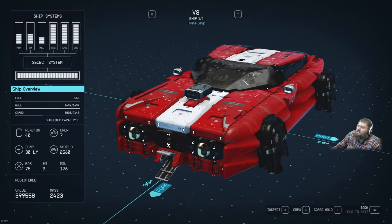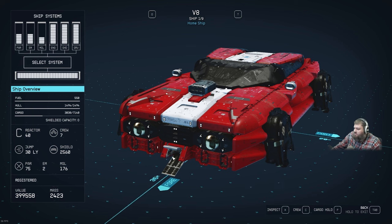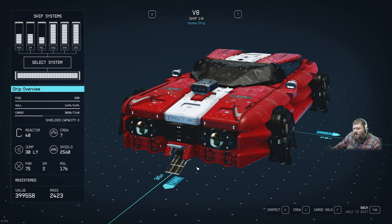Remember, this is a collector's edition ship — it's a limited run, not meant to be your primary ship. This is a show-off ship, a fun build. Let's go over the stats: fuel is 550, more than enough to jump across the entire galaxy with appropriate equipment and skills. It has a hull of 1,494, a cargo of 7,140 — respectable for this kind of craft. It has a reactor of 40, a crew of 7.